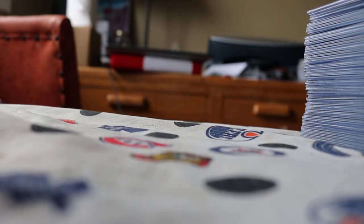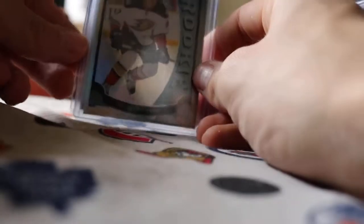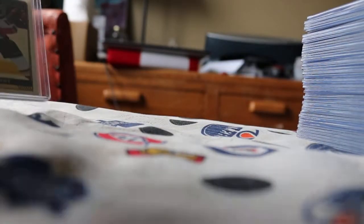Now on to the good stuff. Starting in team order with the Anaheim Ducks — we got a Nick Ritchie rainbow rookie. I top loaded them all already, so it's a nice one. We also got a base rainbow of Corey Perry. I really like the 16-17 rainbows.